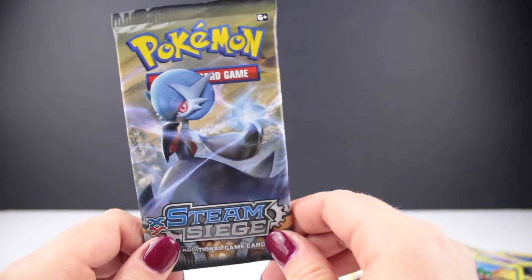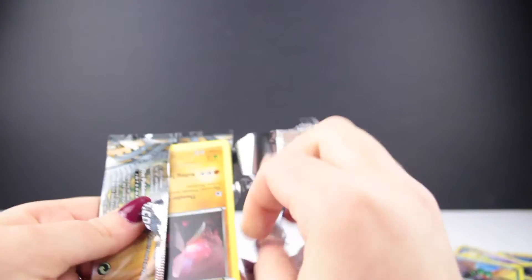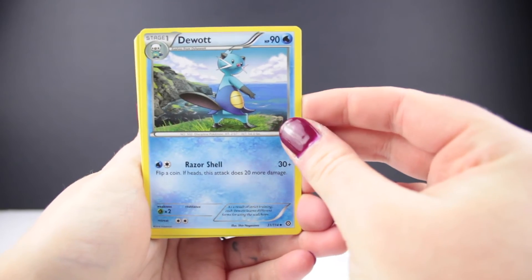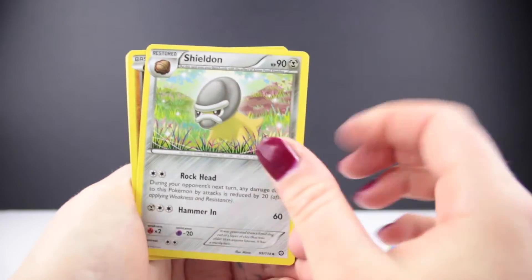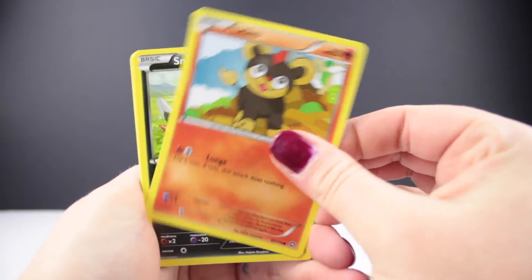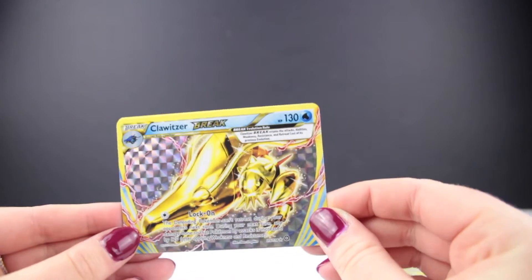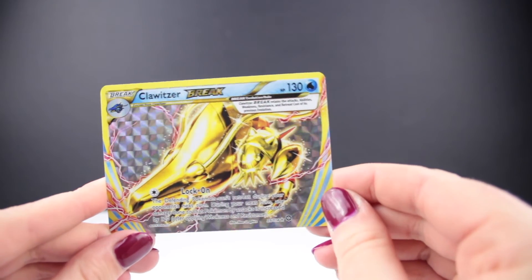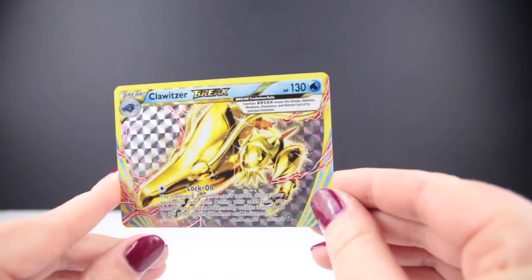But there is still one more pack — we have the Steam Siege. Hopefully this one will bring the luck back because so far, not a lot of luck in these three boosters. Three from the back straight to the front. We have a Dewott, a Steelix Spirit Link, Sheldon, a Nosepass, Litleo, Sneasel, Yanma, Aipom. Whoa! The luck is there — we have a break card, a Break card of a Klawitzer! I do not have that break card yet, so it is a very welcome addition to my collection. I'm so pleased we managed to pull something out of these three packs.